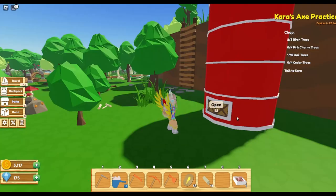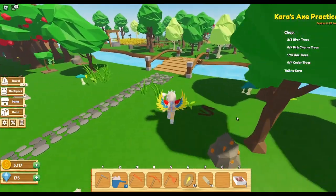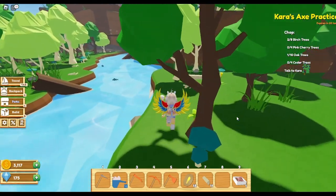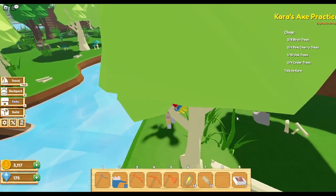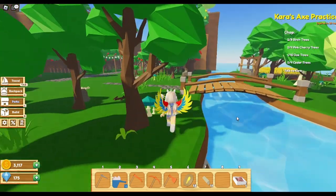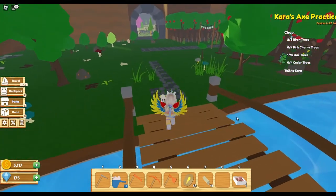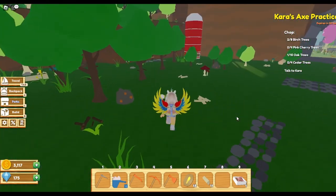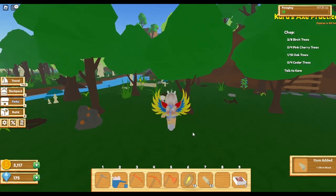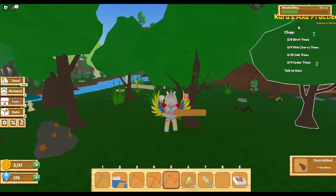You can fish in the game too — I totally forgot about that! It's kind of like Animal Crossing meets Roblox. You can fish, but it is in beta so they're adding stuff. Right now you can fish, pick flowers, pick mushrooms, pick up sticks on the ground, and cut trees down — which we're going to do right now.